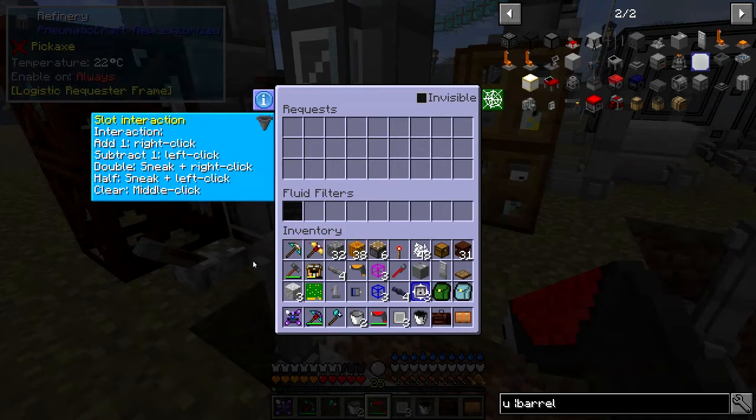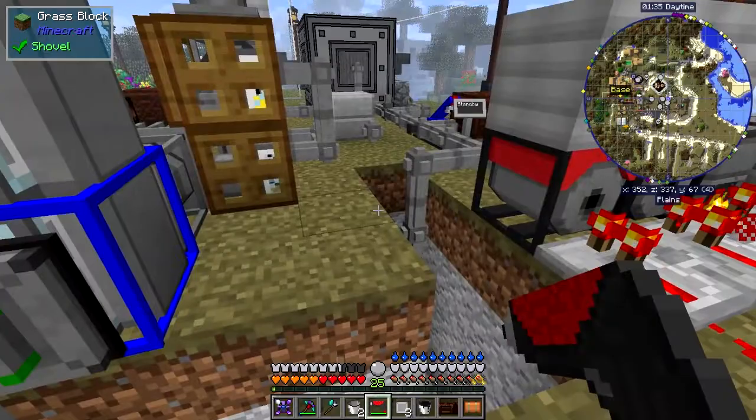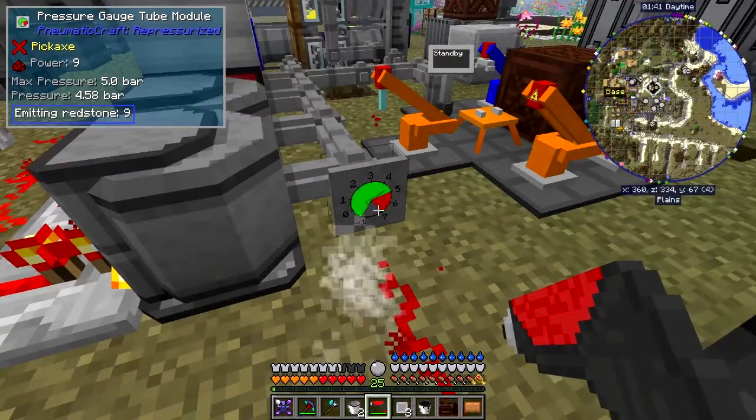You can press to double the ingredients — right-clicking adds one and left-clicking subtracts one. Something's still going up so the pressure must be strangely enough above the level required.